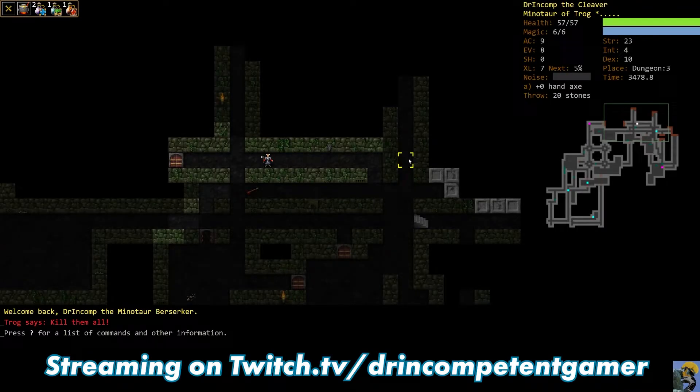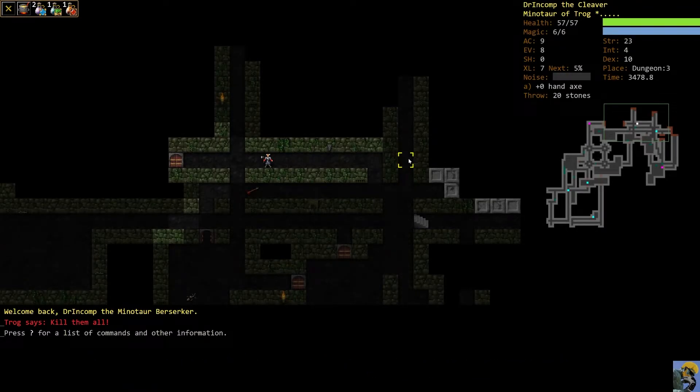Hello everyone, Dr. Incompetent here. Let's play some Dungeon Crawl Stone Soup, continuing with our guide for complete beginners here in 2022. We're playing a minotaur berserker — this is episode four, we're seventh level, on the third dungeon level, and we just took out some really tough enemies and survived by the skin of our minotaur teeth.